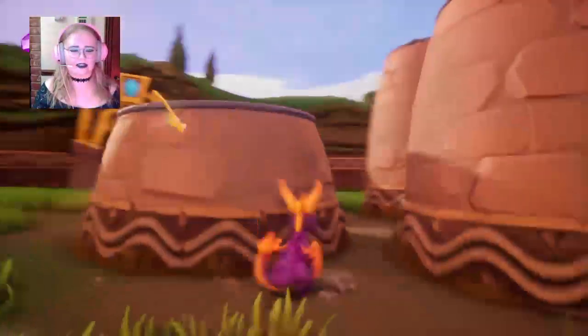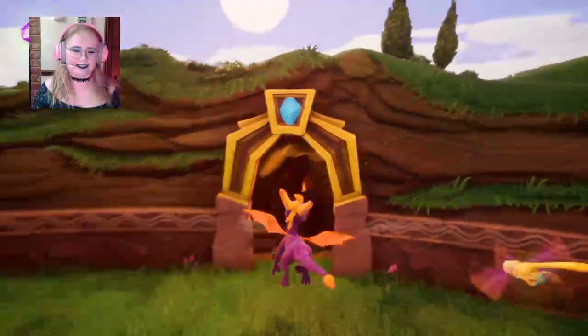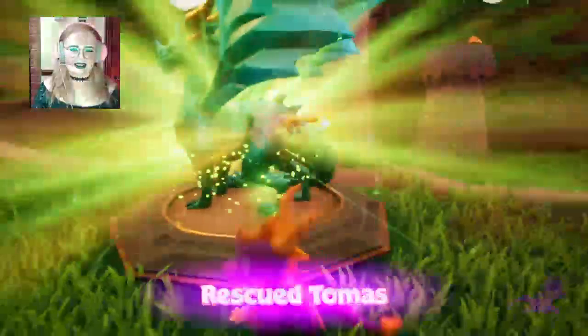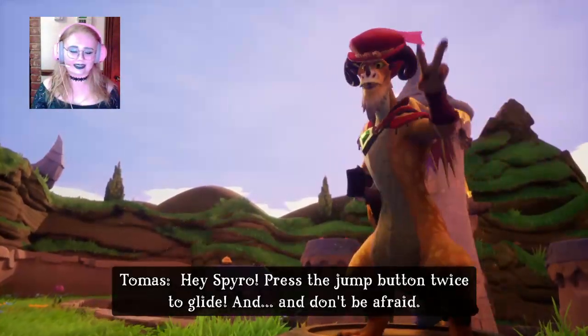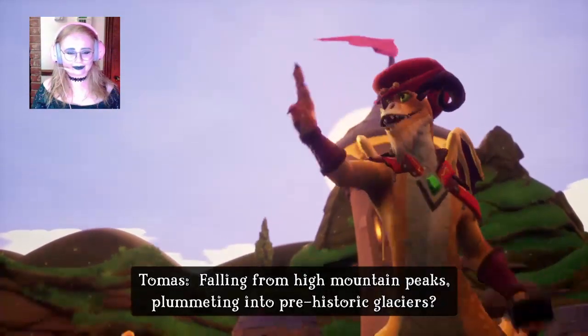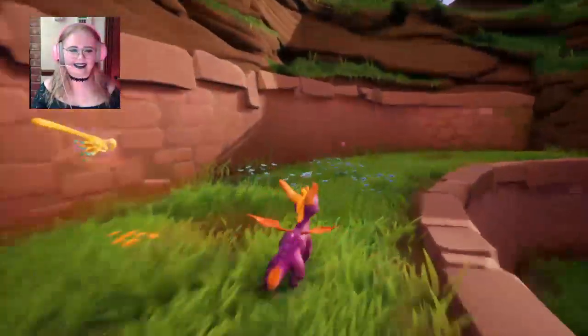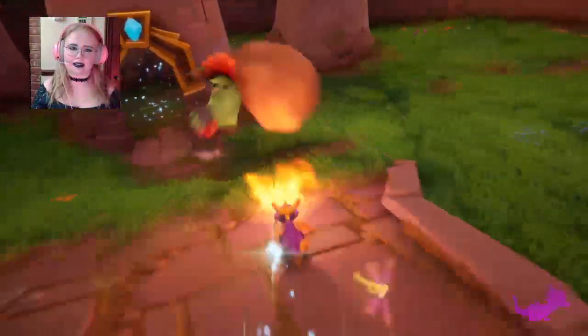Let's get used to the controls. I've been mostly playing the Switch recently, so I need to sort of remap my hands to control it. Let's free this guy — Rescue Thomas. 'Hey Spyro! Press the jump button twice to glide. And don't be afraid — of falling from high mountain peaks? Plummeting into prehistoric glaciers?' Oh, that! Yeah, you're definitely not afraid. It's all good, we'll be okay. Should we hop straight into one of the worlds or should we just sort of clear out this world first? Maybe we'll clear out this world first as I get used to everything.